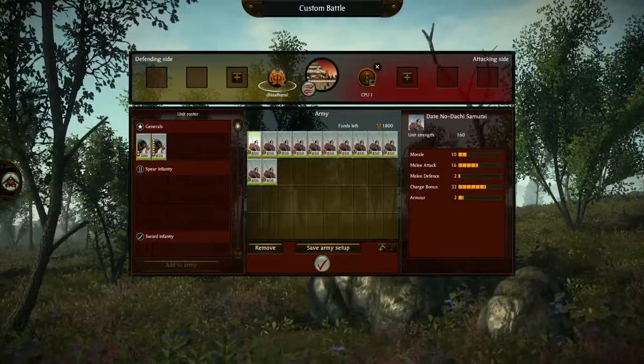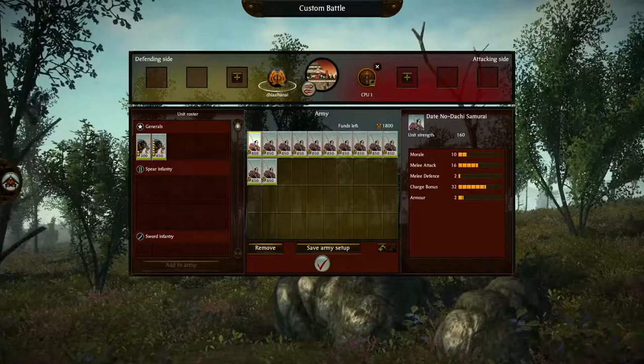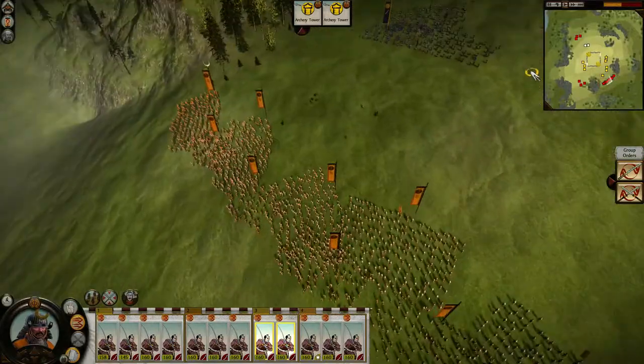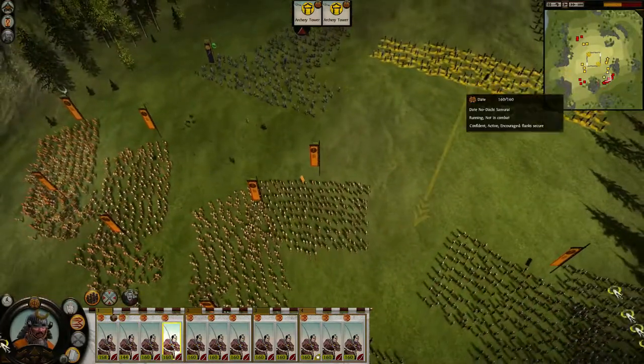Nodachi Samurai could seem like a flawed concept at first. They forego nearly all melee defense and armor for a powerful charge — but why not just get a unit of cavalry? Cavalry units are smaller and even more fragile. The most important difference is that Nodachi Samurai, being Sword Infantry, will slaughter Spear Infantry.